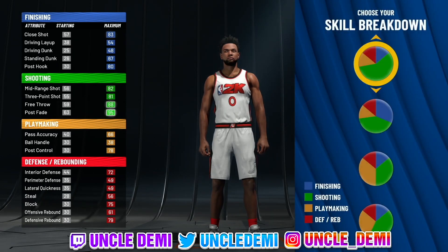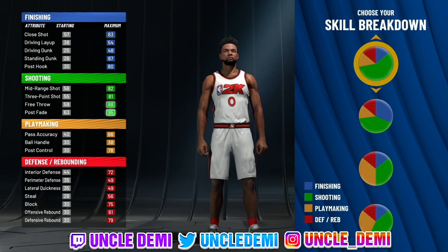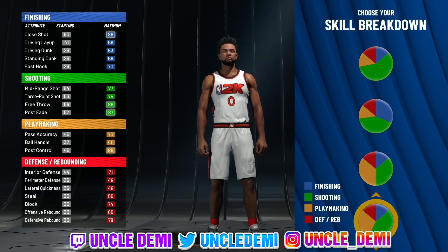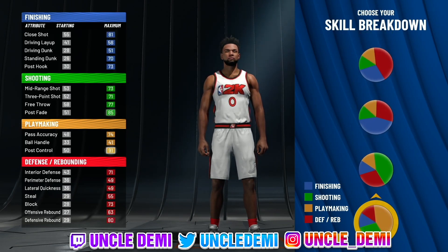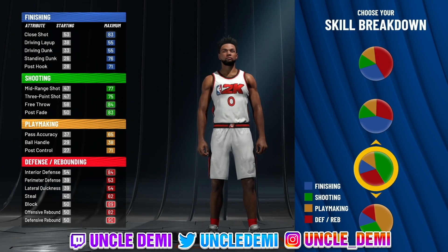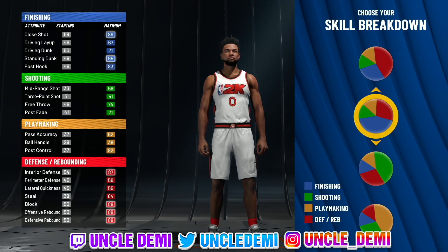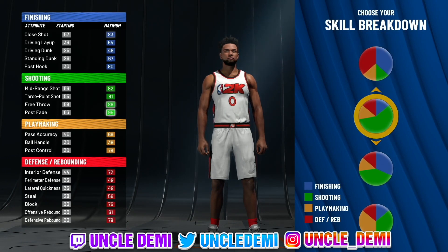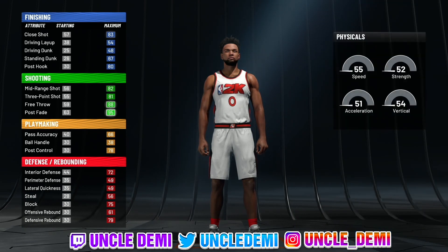We're going to go with the pure shooting pie chart. You can make it out of another option, but the only reason I don't like that one is because you just don't have enough rebounding. You can also make it out of another build, but you'd have to go with T-Rex arms, and I don't want to go T-Rex arms. So with this one, at least you can max your wingspan out a little bit and not have T-Rex arms on the center. That's the reason why I went with the pure shooting pie chart.